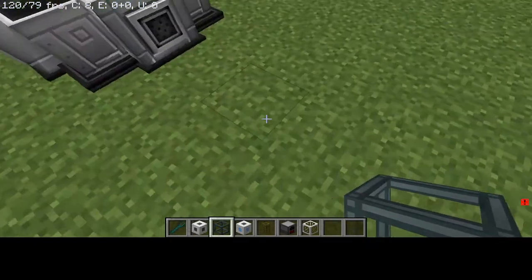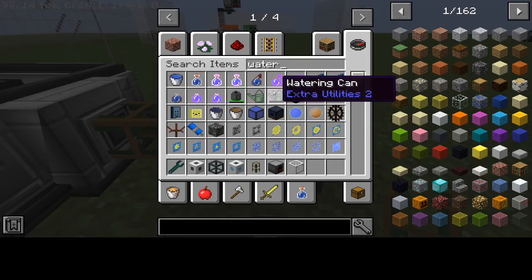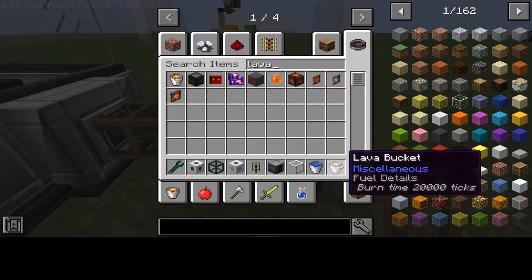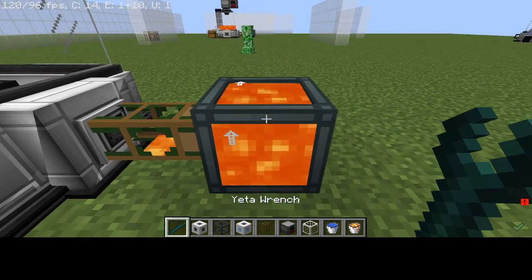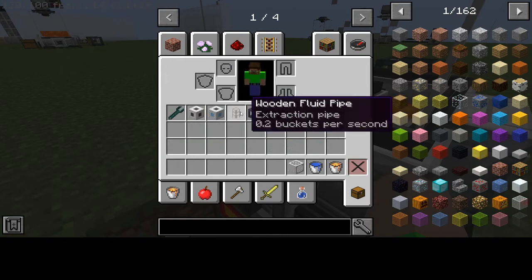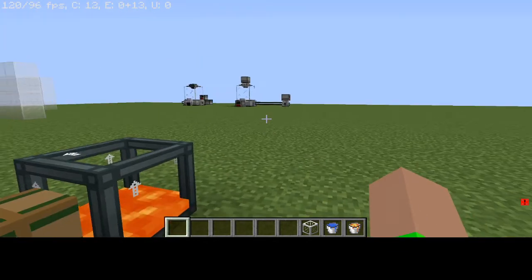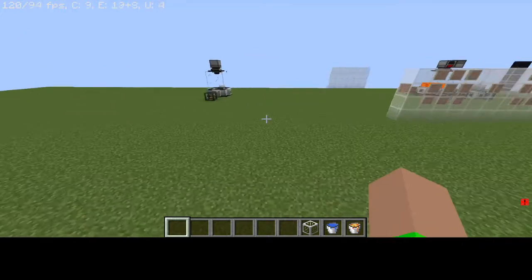Now that it's all set up, take your omnivore, place it like this, connect it up, then get your liquid — water or lava — and fill it up. Take your Yeta Wrench. This is how you get liquid in with the omnivore and the fluid extraction pipe, but you have to click it with the Yeta Wrench or it won't work.